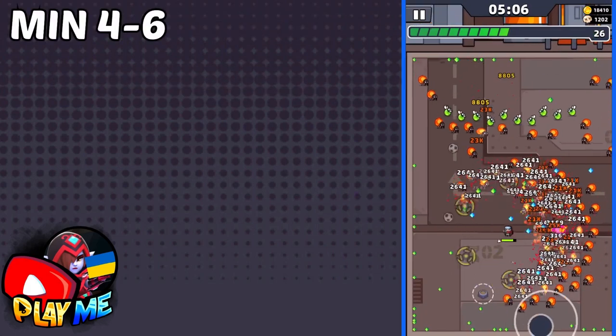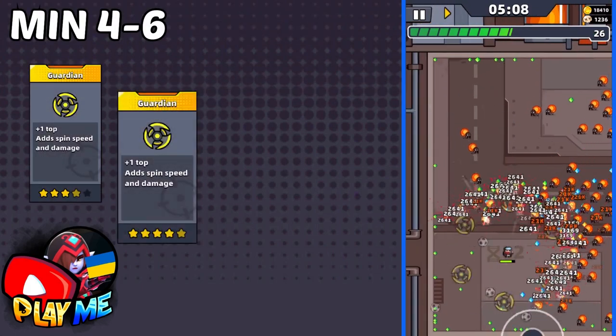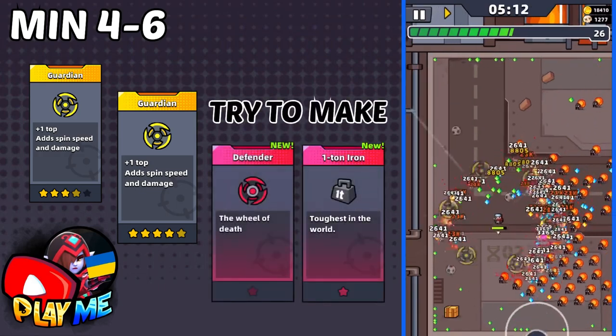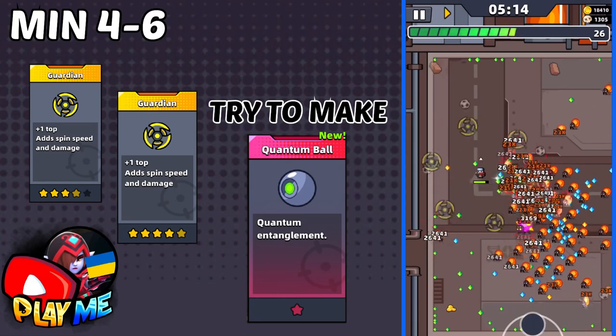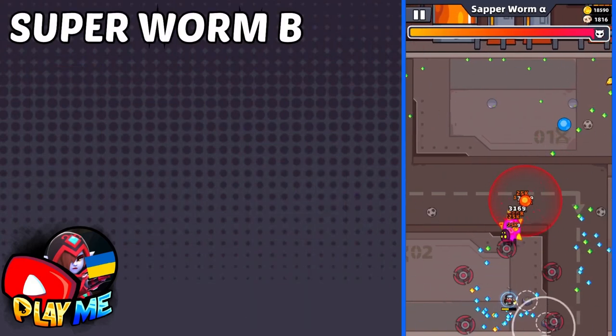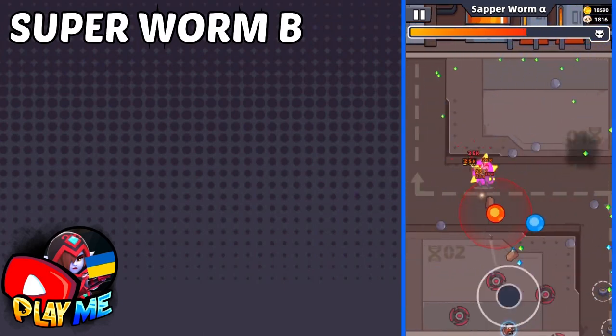To survive the next two minutes, you will need Guardian at 5 stars. Try to avoid Guardian and Brick in these minutes. But more importantly, Soccer Ball — till the fight with the next boss, make Quantum Ball. That way, beating the next boss will be very easy.